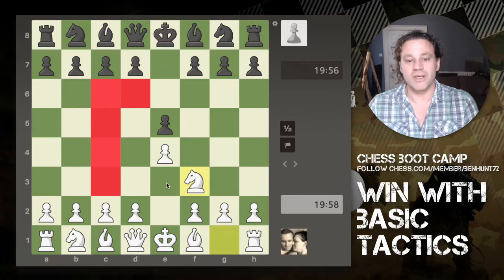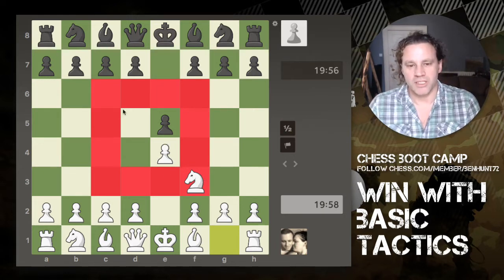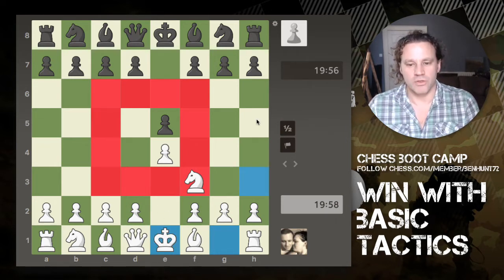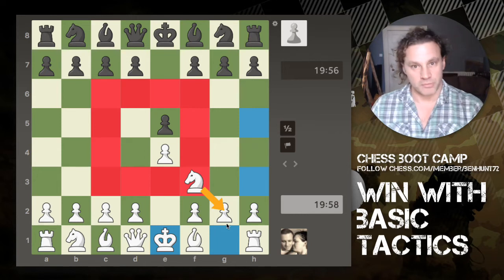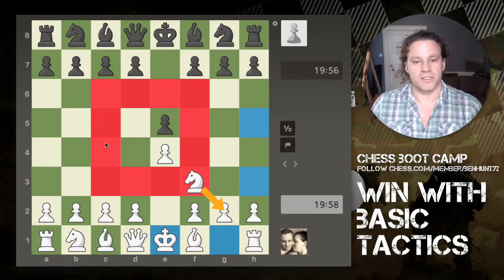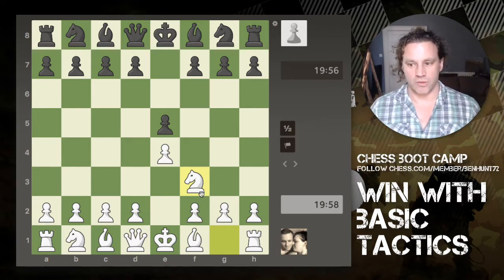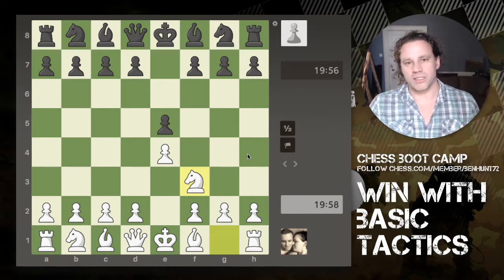Knights like to be in the center because they can move to a maximum of eight other squares. If the knight is outside the central four-by-four square, then half the squares it could potentially control would be off the board. So as long as a knight is within the central four-by-four, it's controlling a maximum of eight squares. In addition, bringing the knight out attacks this pawn, making my opponent have to respond — that's a key tactical idea.